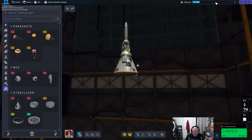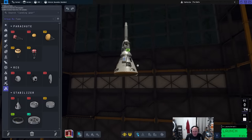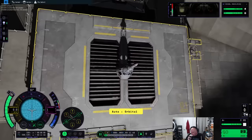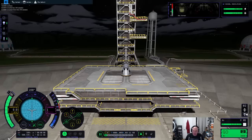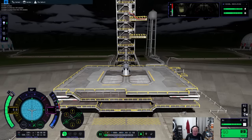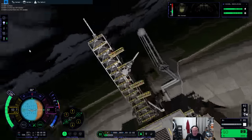We need a pair of radial mount parachutes on the sides. Let's save this — it's called 'fly safe' already. Let's save as 'Apollo' or something. There will be many different DLCs. Now where is the abort button? Yes, there we go.